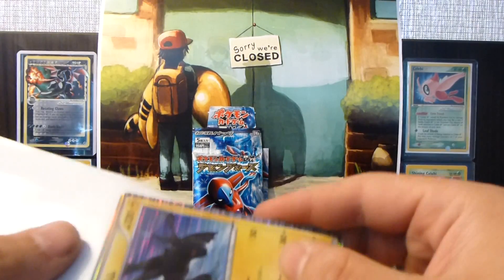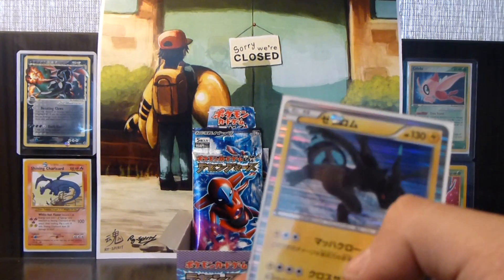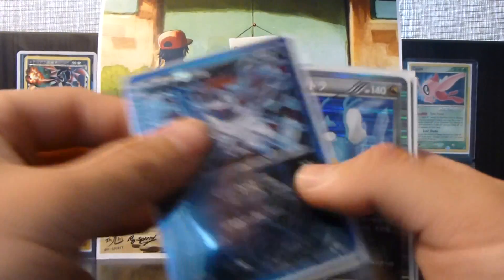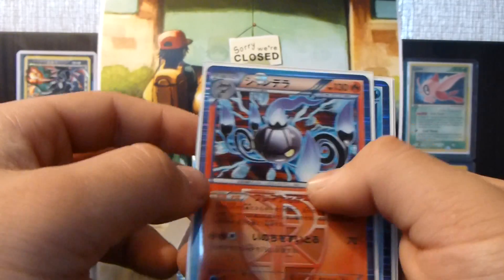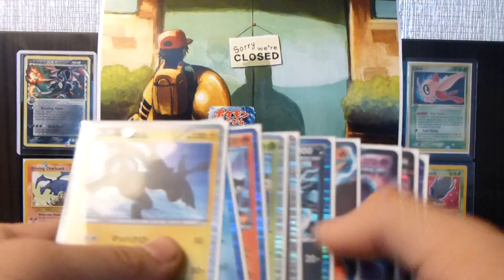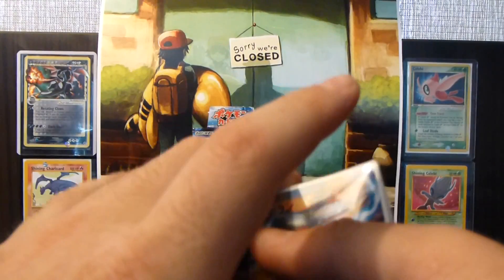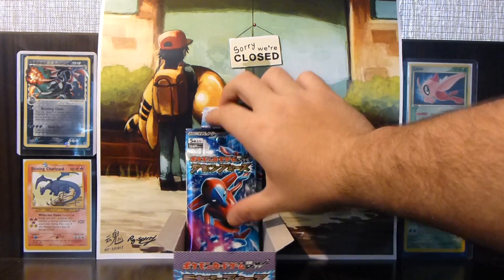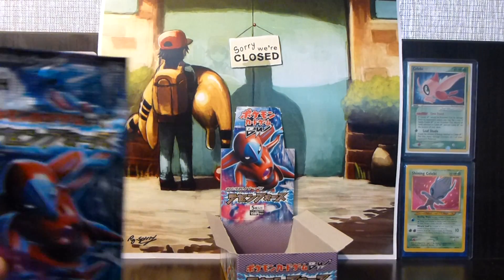So, no Super Rares in the box — that's really disappointing, actually, my first box. But let's have a quick recap: we have a Cofagrigus, a Rock Guard ACE SPEC, Deoxys EX, Heatran EX, Absol holo, Kingdra holo, Sceptile holo, Lantern holo, Glaceon, and a Zekrom. Some really cool pulls, but no Super Rare. The Ultra Rares were just Heatran and Deoxys, and I'm assuming the ACE SPEC replaces the Super Rare since there's only one ACE SPEC per set. Still plenty of boxes to go — Thunderknuckle opening coming up next.